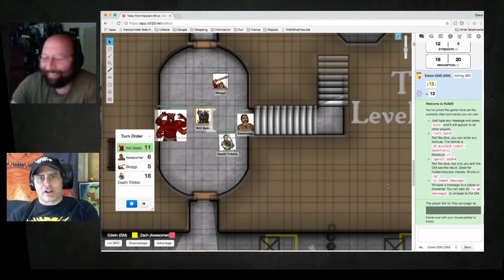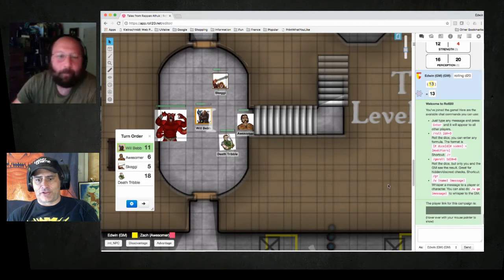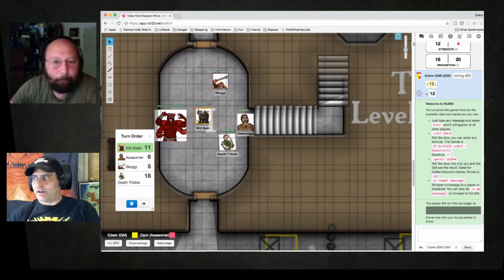Hi, this is Zach Glazer with Frog God Games. I'm here with Edwin Najee, and we're going to discuss Rappan Athuk levels and Roll20 for the upcoming Maps Kickstarter. He has more insight than almost anybody, because he's doing the Rappan Athuk 5e conversion work, and he likes to play Roll20 all the time, so go ahead, Edwin.